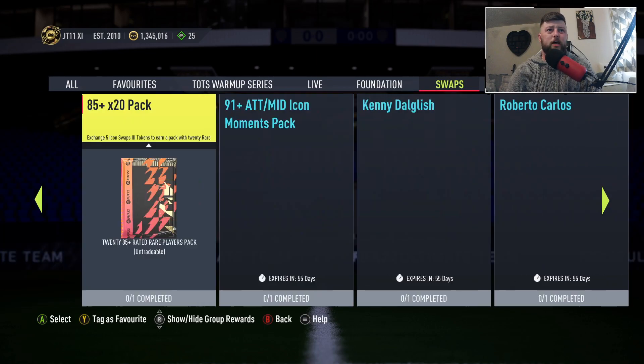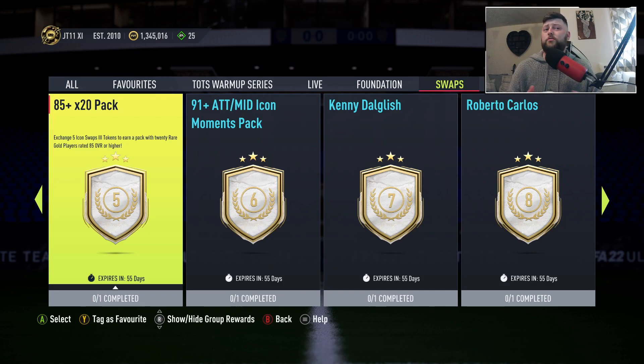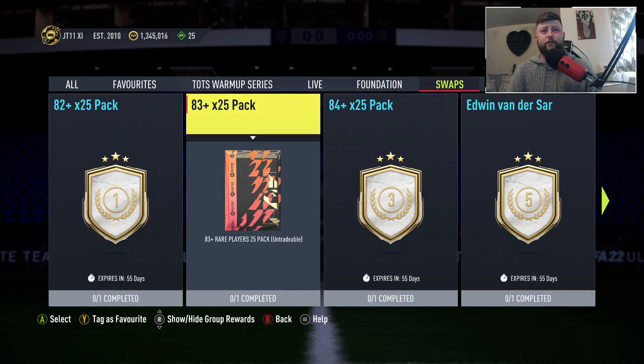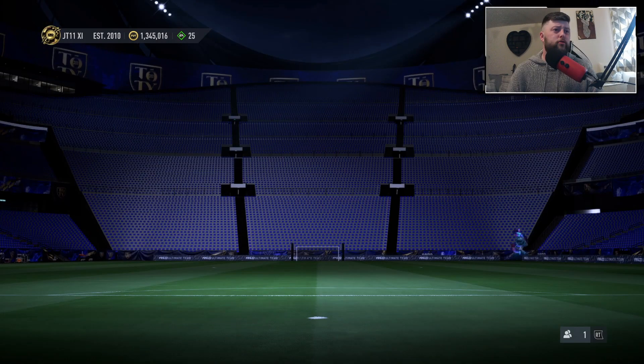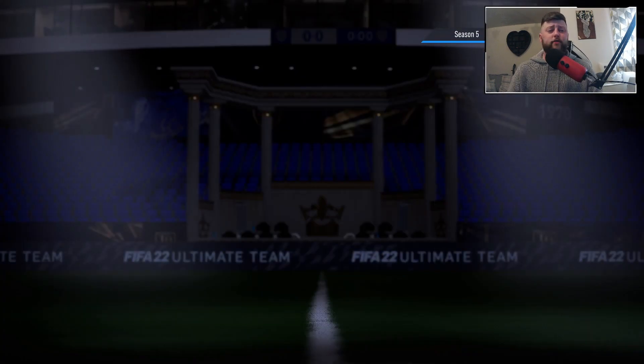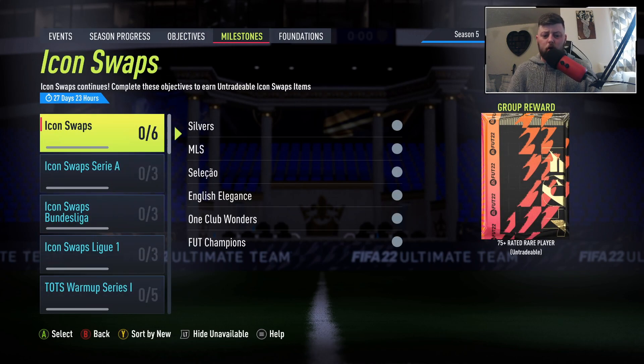We've got 30 days to get these done. I don't know exactly where the 30 days lands in terms of Team of the Season - if it lands at the ultimate TOTS, you'd want to keep the 85 for that, as it would be more beneficial. But if you want the 82, 83, and 84 to get as much fodder in as possible for every SBC, absolutely go for it.